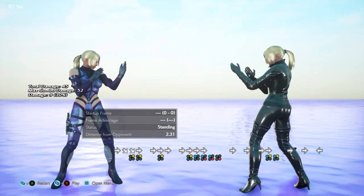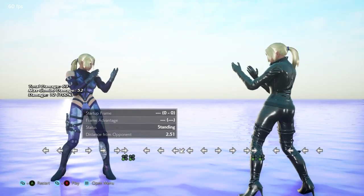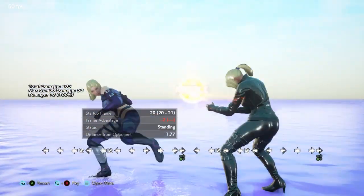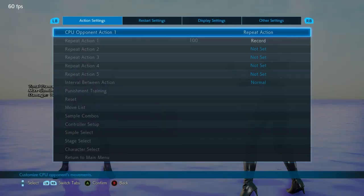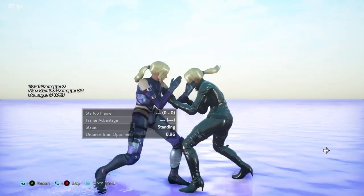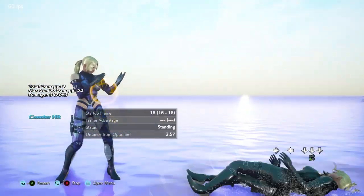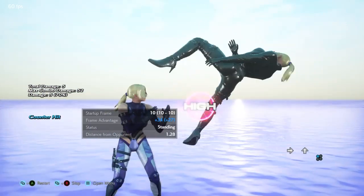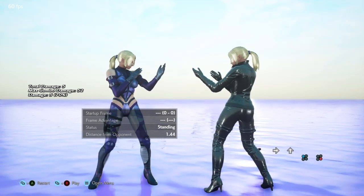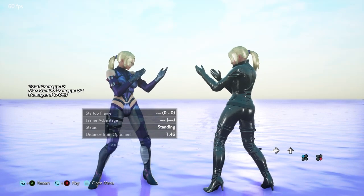We've talked about range and frame advantage. The first hit on its own is minus 2, so it's not great to use as an approach tool. You're not really going to use this on its own, at least unless you're trying to use it for crushing. But even then it doesn't have great low evasion — more low evasion than low crush. You can use it on a big read, but that's about it.